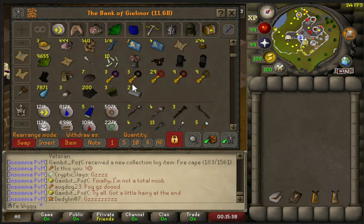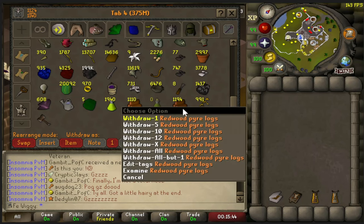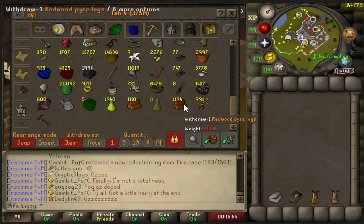We are currently at 53 gold keys in total but I do have all the redwood pyre logs and the urium remains. I think I need a little bit more but I should be very close to getting 1000 gold keys.